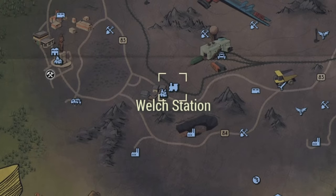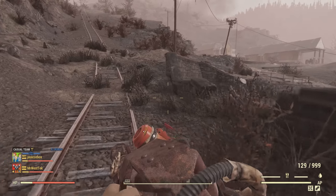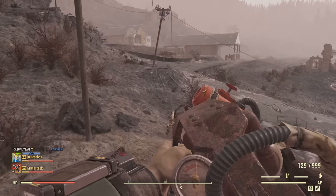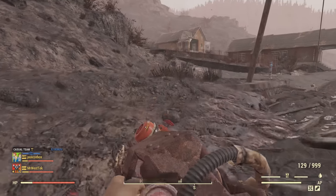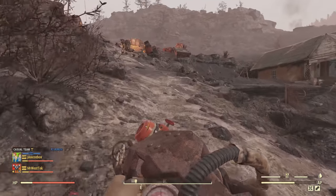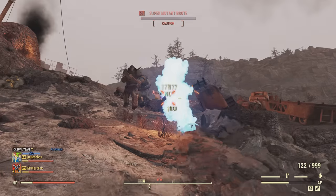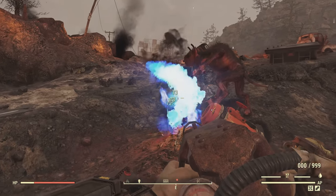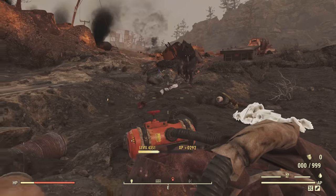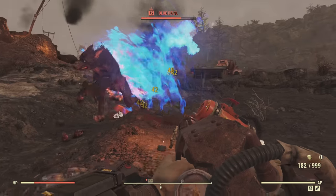Another place you can go to is Wealth Station — just go up the hill and hopefully there's a Blue Devil. These are just random spawn locations, but I found these two were the best for spawning the Agua or the Blue Devil. I didn't hop servers too much and actually ran into the Blue Devil, but you can also hop servers and look for the Safe and Sound event.